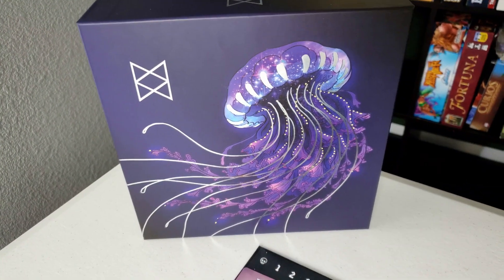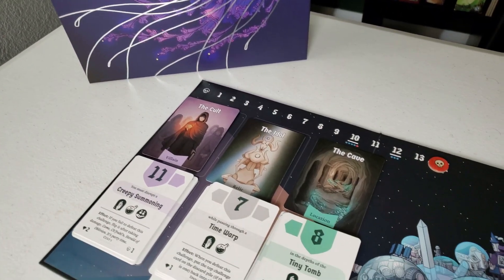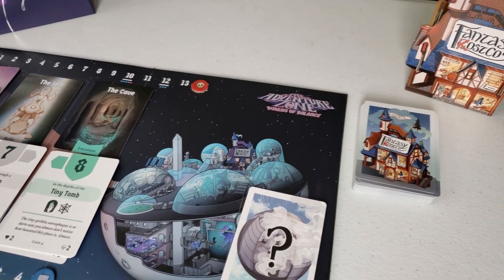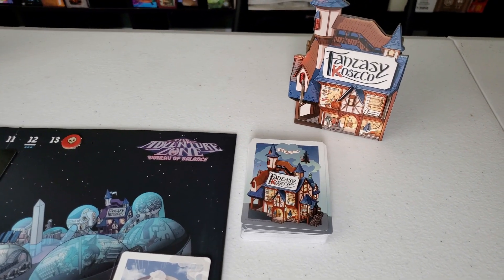It's the Adventure Zone! The Adventure Zone Bureau of Balance Game is a cooperative light role-playing game which uses simple die rolls to lead players on a story of their own creation. It's based on the absolutely fantastic kinda actual play Dungeons & Dragons podcast of the same name, following their Balance arc.